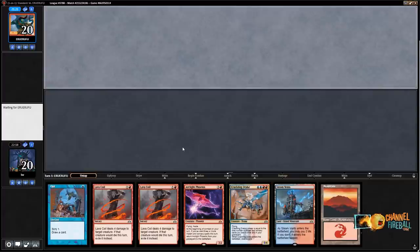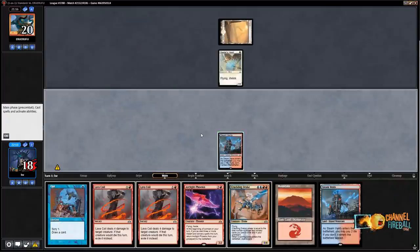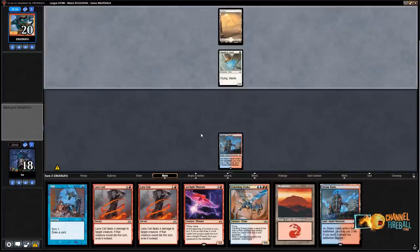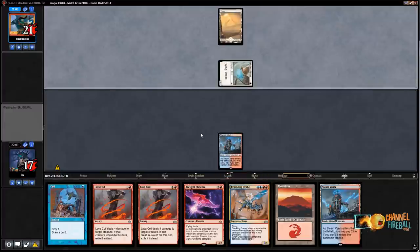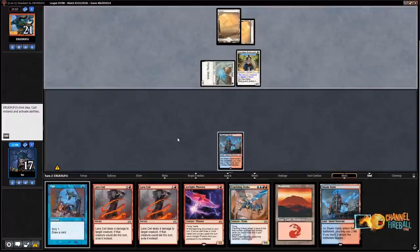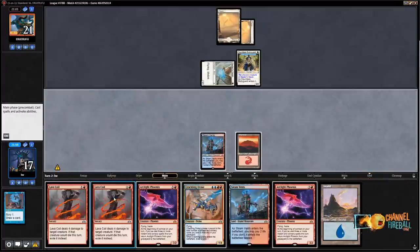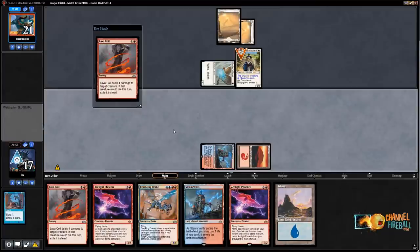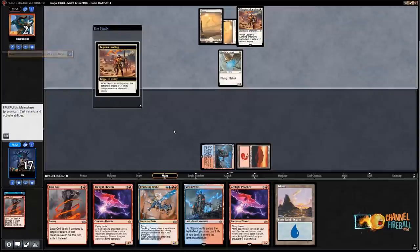This hand doesn't have a Shock — that's the best predictor of victory against white weenie, having a Shock in your opener followed by Electromancer. It's short both those things, but it does have double Lava Coil. I'll pay the life to play this Opt — finding something a turn sooner might be worth more than two life. They played Healer's Hawk turn one — the worst of the one drops against Drakes. They can Bodyguard their Healer's Hawk. Opt into another Opt. I'd rather just find a Shock. I'll Lava Coil the Dauntless Bodyguard so I don't fall too far behind — with double Lava Coil this also stops them casting Venerated Loxodon this turn.